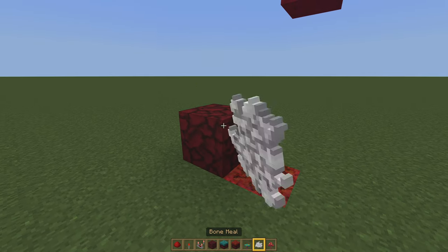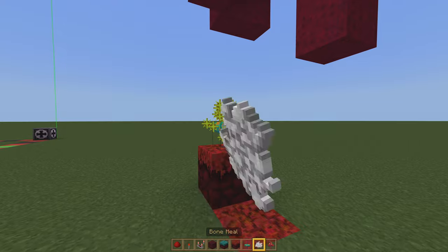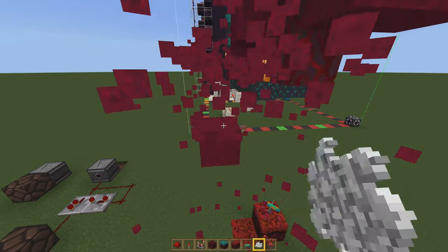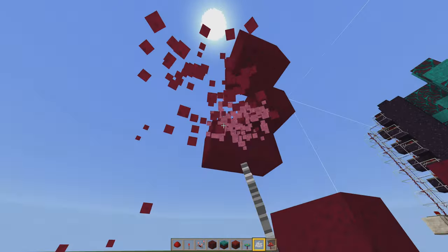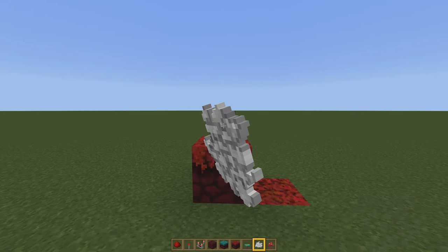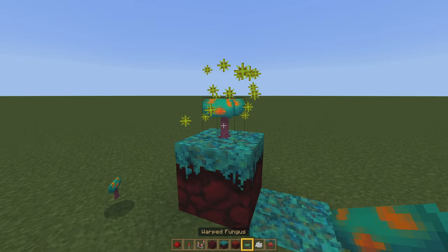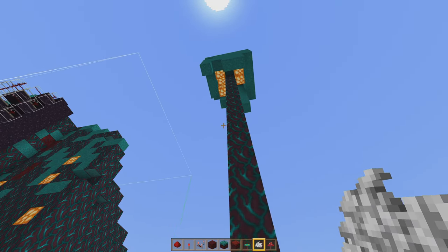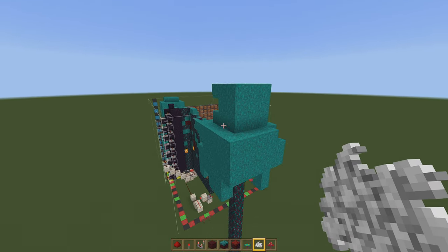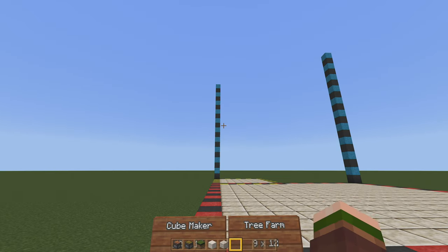So as you can see, we can't bone meal that block directly, but if you have a block right beside it, you can bone meal that block and it will create the fungus. These blocks will only spawn mushrooms of the same color — nilium blocks will only spawn nilium and crimson blocks will only spawn crimson. So while you can use this farm for both, if you want to swap them out, you will need to swap out this block for the appropriate type, because otherwise you can bone meal it all you want and it won't work. These blocks get super duper tall, and that is why this farm is so tall — because we need to harvest as much of this as we want.